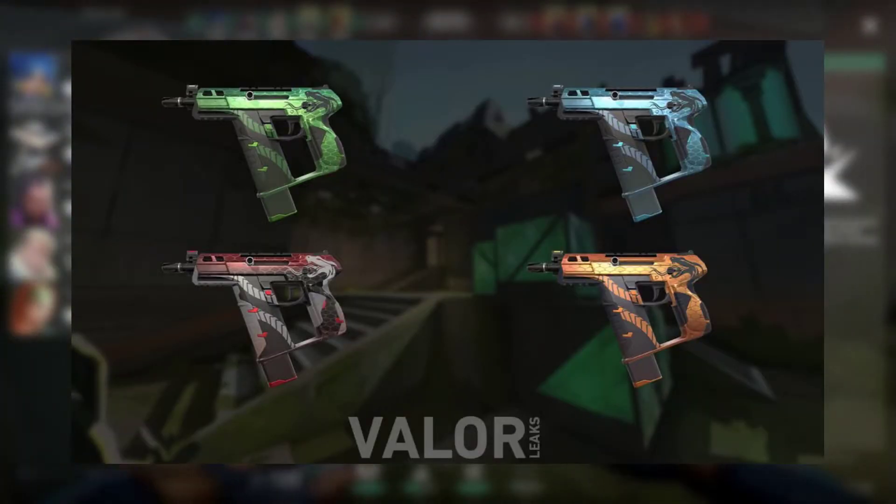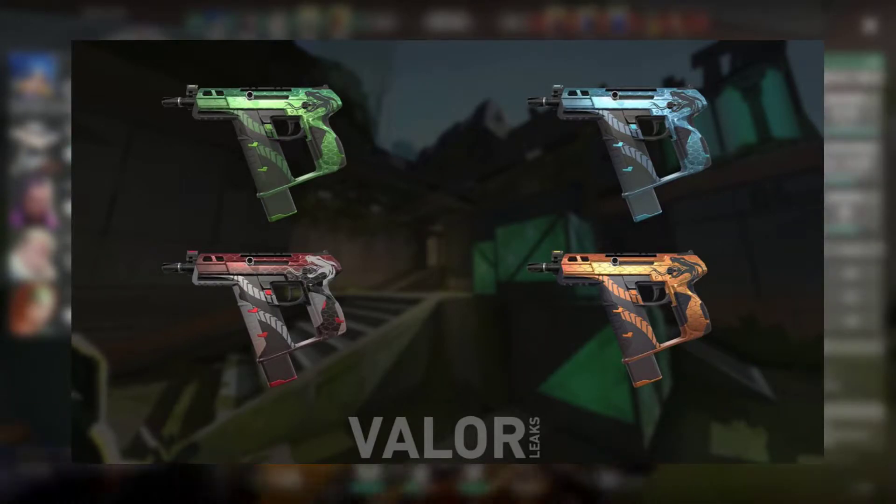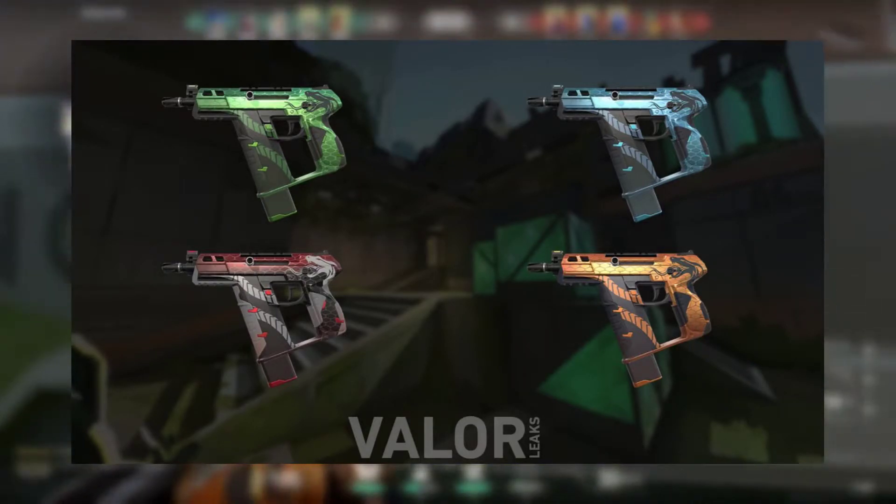Hello everybody, I'm Nooblerfruit and in this video we're going to check out every single cosmetic in the new Episode Act 3 Battle Pass in Valorant. For the first pack it's going to be the Cobra skin line, which goes for the Frenzy, the Judge, the Marshal, and of course the Odin.